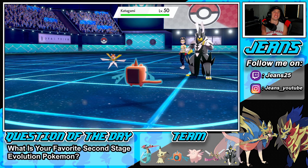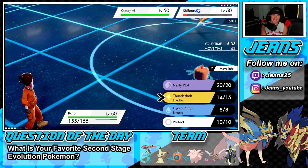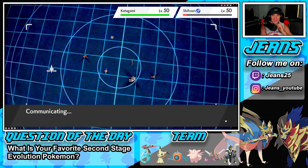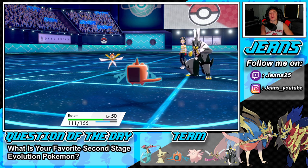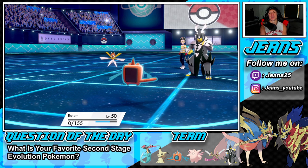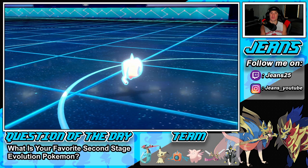He brings out Kartana and that's GG. I try Thunderbolt — I mean, I'll try to pick up a KO but we're gonna lose this first battle. Starting off 0-1 is all good. Sucker Punch flies through — Leaf Blade comes through and that's gonna kill us. That is definitely gonna kill us. GGs there — we start off 0-1. We're gonna hop into the second battle and look for our first win today.